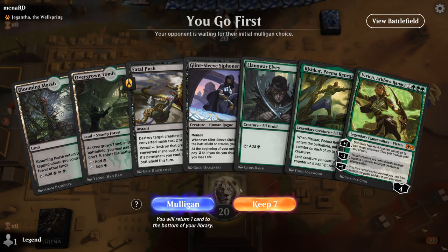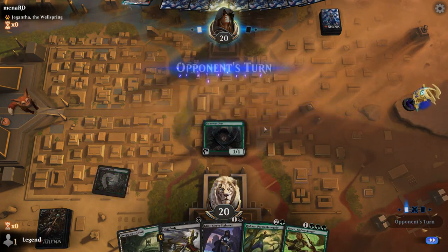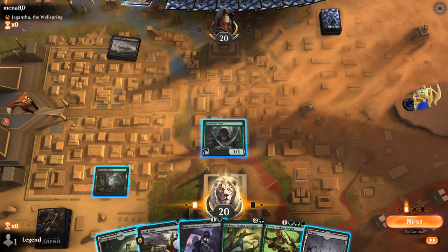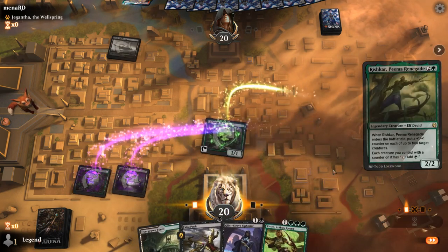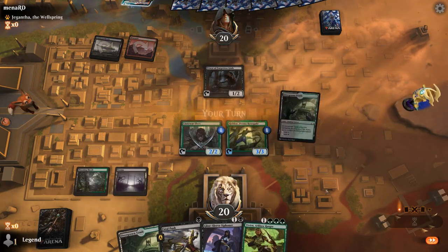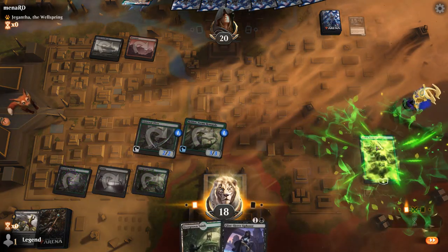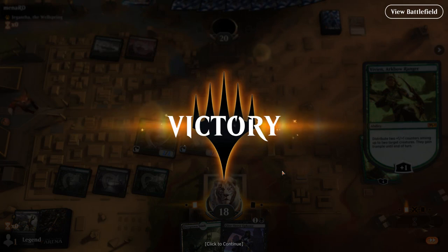Game four: on the play with a very nice hand. Turn one Llanowar Elves into either Rishkar or Siphoner plus Fatal Push. Opponent is on a Jund Sacrifice deck with Castle Locthwain — red-black into a Priest of Forgotten Gods. We get to have a very efficient turn: Push the Priest, play Vivian. Opponent concedes on turn two — just super far behind. On to the next one.